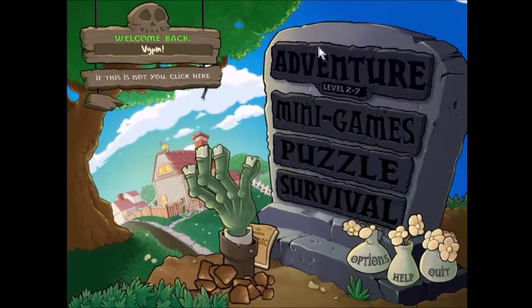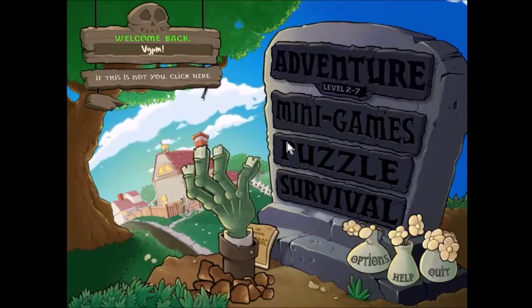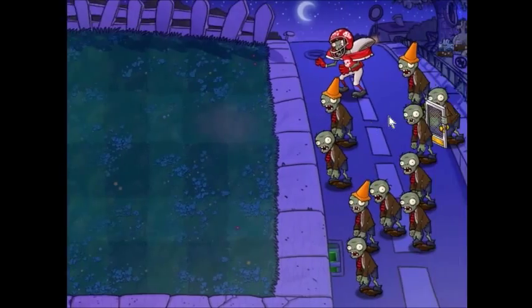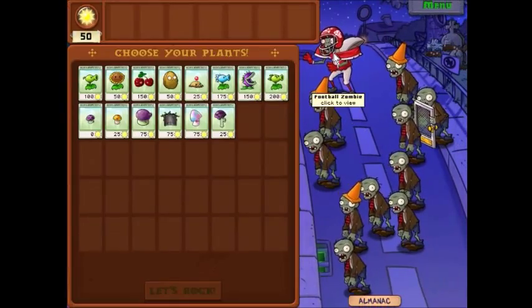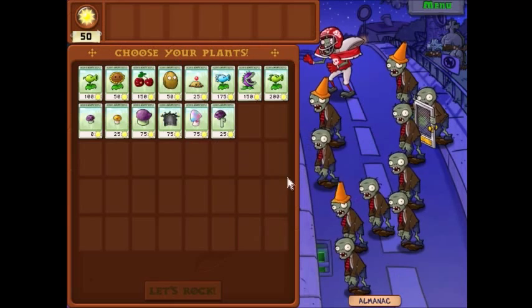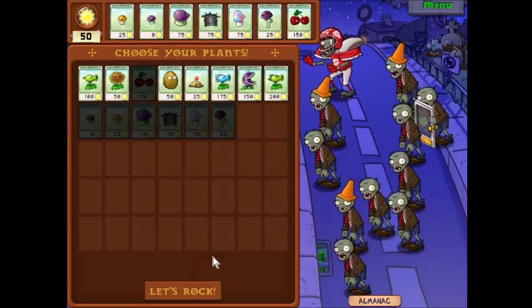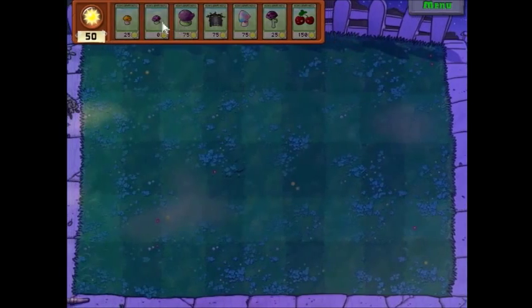Hey everybody, it's Videogame and I'm back with more Plants vs. Zombies. Let's get straight into it. Last time we encountered the football zombie, we got the almanac — bunch of good and handy stuff. In this episode, we're going to get more plants and kill more zombies.